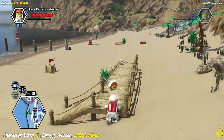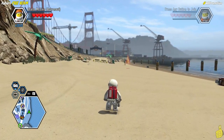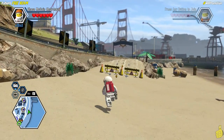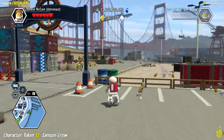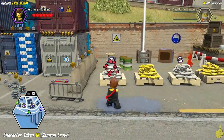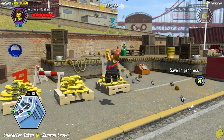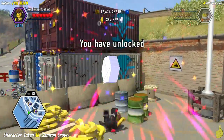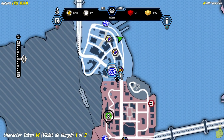Head back to the dock working area. Pull out Rex and the super color gun red brick — it automatically paints the right color so we don't need to figure out what color each item needs. Paint all three bananas and a character token spawns for Samson Crow.